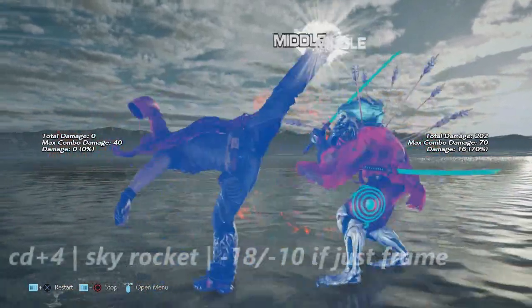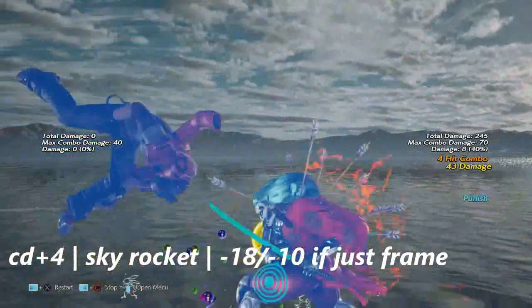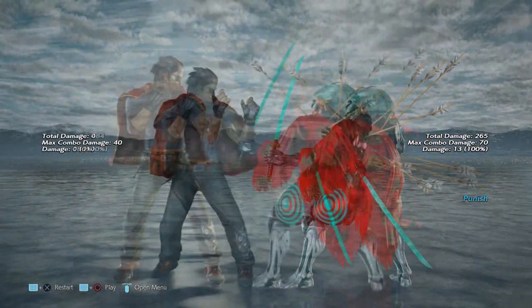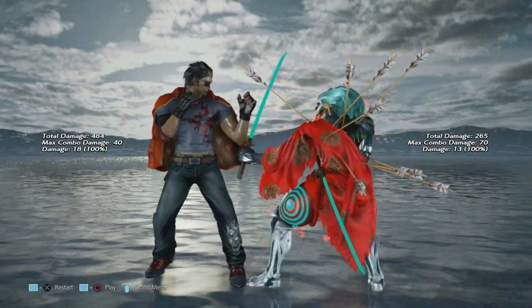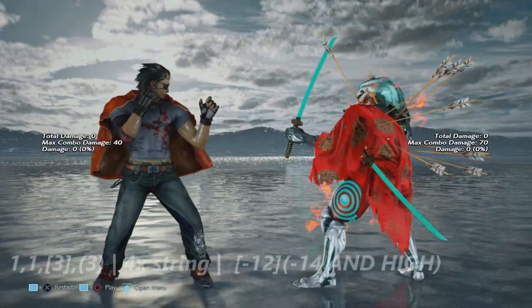Up next is crouch dash four, which is his skyrocket. If it's not just frame, this is negative 18, but just-frame skyrocket is safe. Now is the jab punishment section of the left stance, or the normal stance.